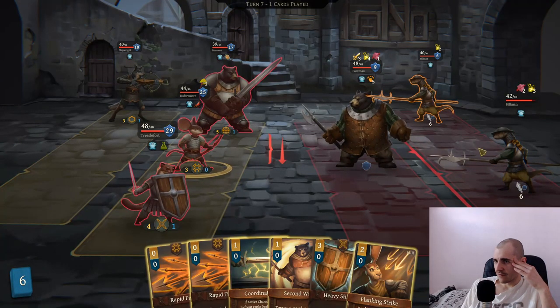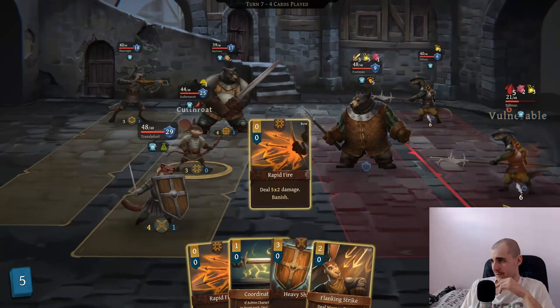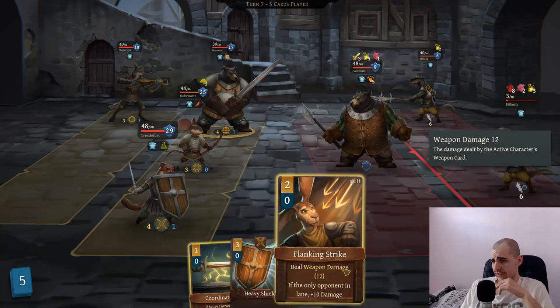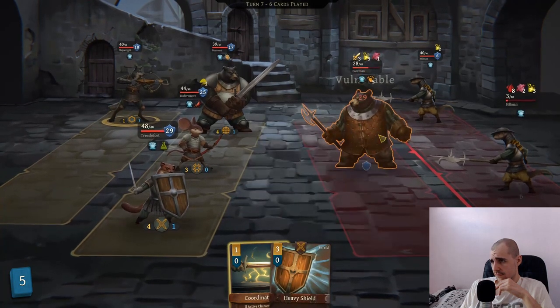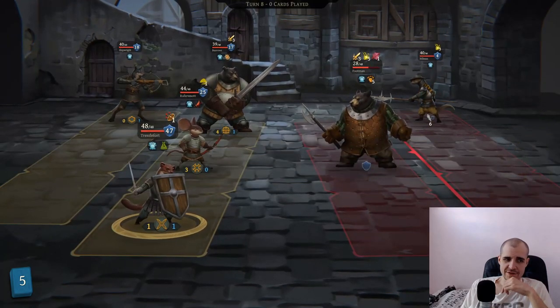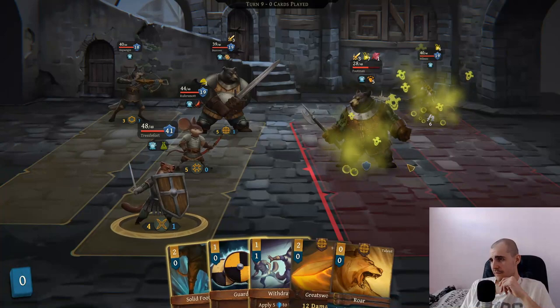Let's kill one of the billmans. It was a cleave. Second wind - let's do sharpened steel, he's vulnerable. To rapid fire - nine damage, he's definitely dead. We can flanking strike the other guy, actually let's flanking strike the bear. Then we can also coordination - so this bear is going to die. I messed up. Let's do heavy shield. The others were racists - that's a good enough reason, they just don't like me for no reason whatsoever.